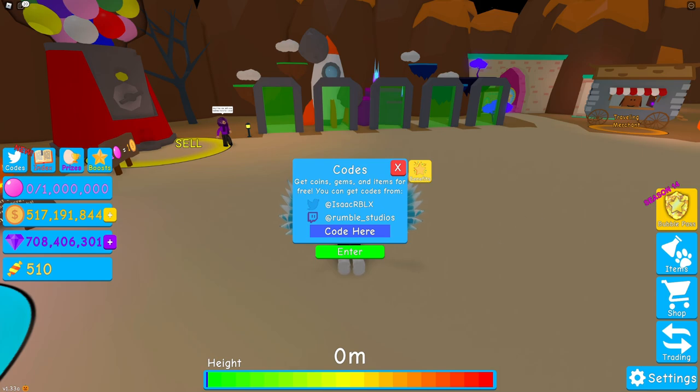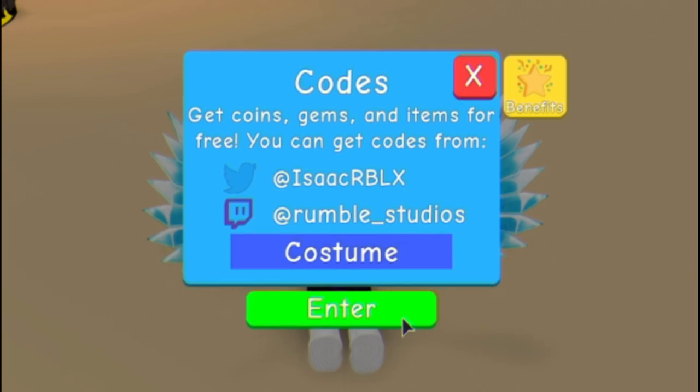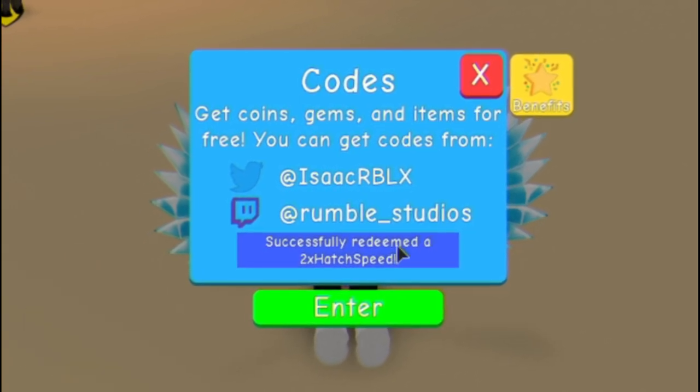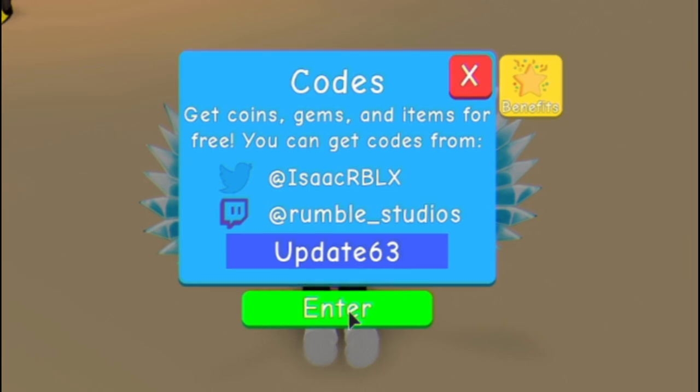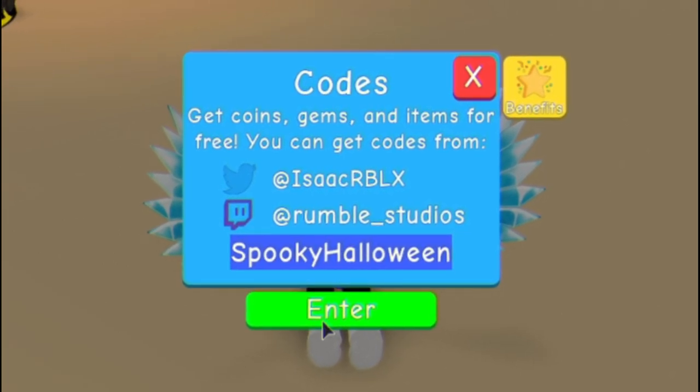So the first code is going to be the code 'costume' — go right here and click Enter. As you can see, it gives us x2 hatch speed. Then we've got code 'update63' — that's a really good code. Then code 'spooky Halloween' — let's go ahead and enter this one in.